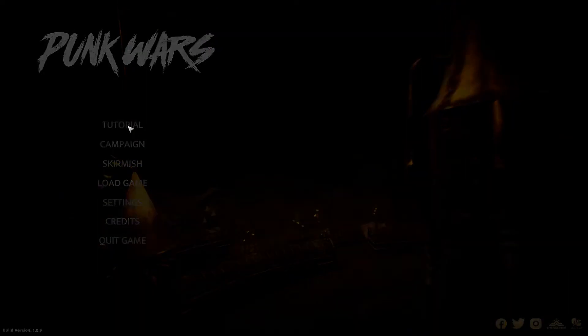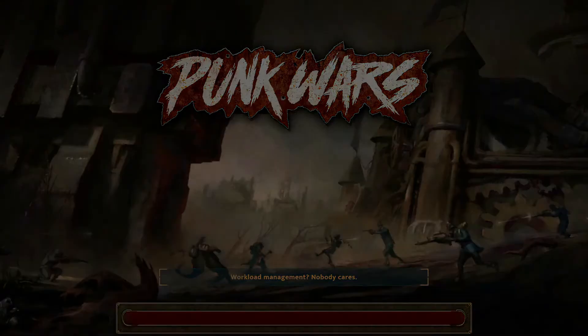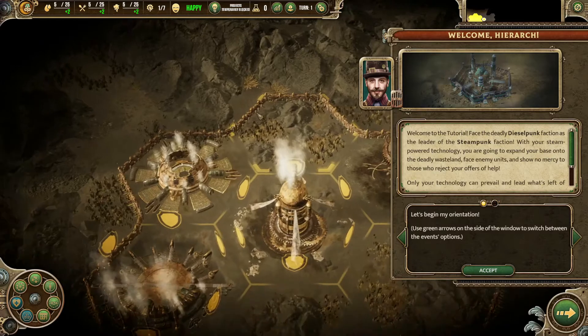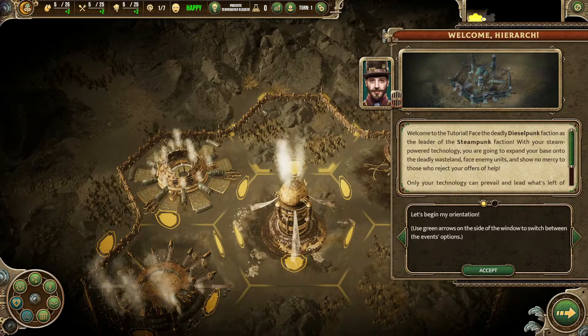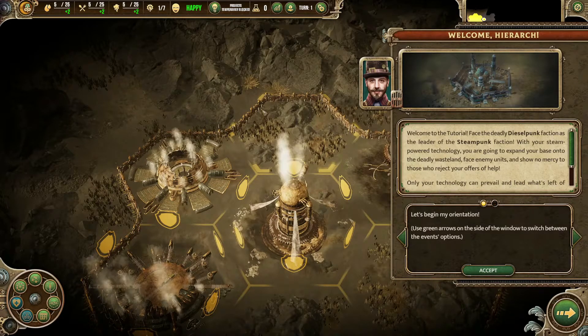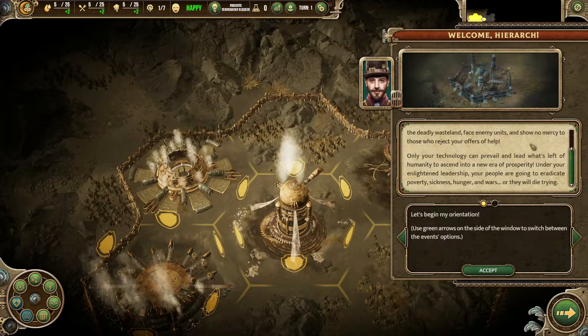We're going to start the tutorial. Welcome Hierarch, welcome to the tutorial. Face the Deadly Dieselpunk faction as the leader of the Steampunk faction. With your steam-powered technology, you are going to expand your base onto the Deadly Wasteland, face enemy units and show no mercy to those who reject your offers of help. Only your technology can prevail and lead what's left of humanity to ascend into a new era of prosperity. Under your enlightened leadership, your people are going to eradicate poverty, sickness, hunger and wars — or they will die trying.